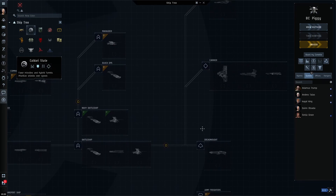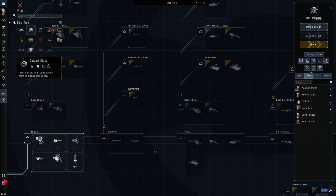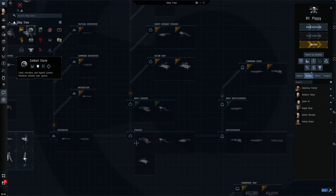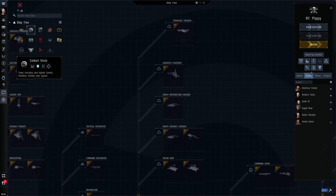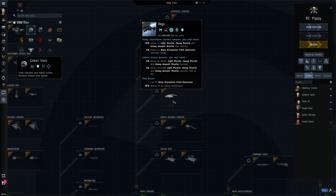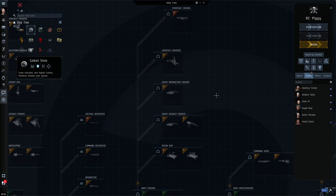That covers all the basic subcaps; I'll cover capitals later. The next thing I wanted to cover is the distinction between Tech 1 and Tech 2 or Tech 3 ships. T2 and T3 ships are going to have more bonuses, will be much stronger in certain aspects, have special modules they can fit, and also have different resistance profiles than T1 ships. For example, with T1 ships, shields will always be weaker to EM and thermal damage than kinetic and explosive, and the reverse is true for armor.